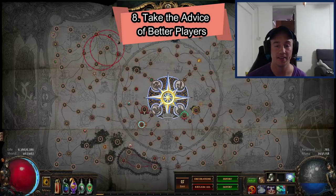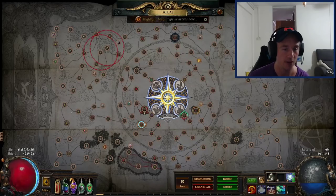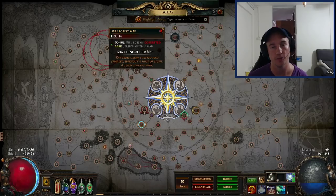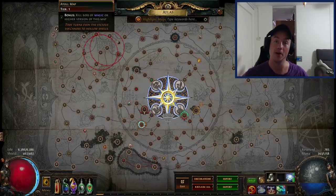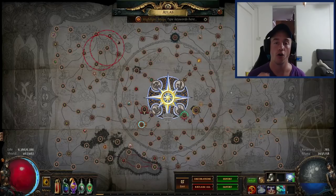That leads me into my next tip. Take the experience that I'm giving you and other streamers, YouTubers, and players in general — they will post on Reddit, on YouTube, and stream information you need to absorb when it comes to these things. Because at a new league, the whole atlas is going to be wiped. Everyone starts from zero completion, and they're also going to scramble the maps — this dark forest map, for example, might be tier one next league, we don't know. So there's going to be a new meta on how to set up your atlas. As soon as one day before the league starts, there's going to be a bombardment of theories on how certain players will set up their atlas. Take a look at those and ask yourself which one you want to follow.